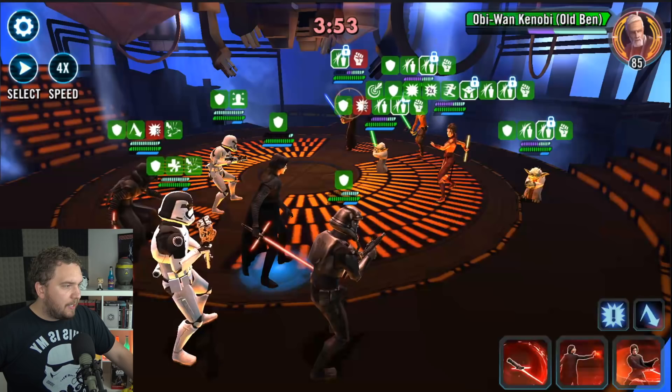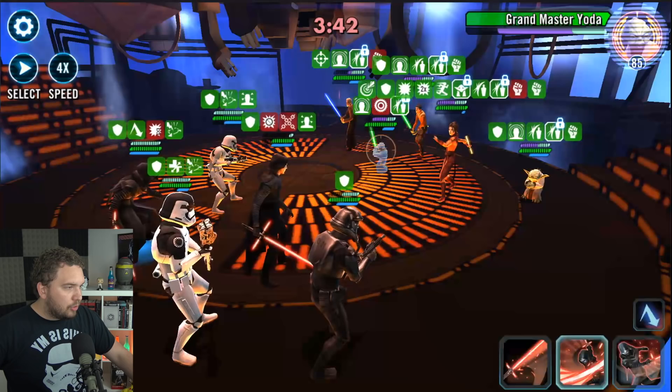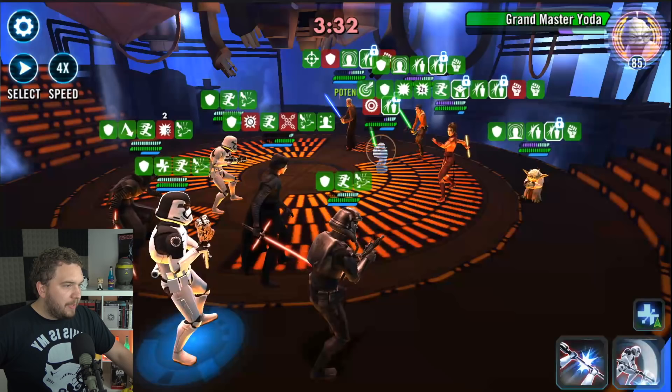I'm going to get a stun on Yoda right here. Let's keep him out of battle for a little bit. Death Panda hopefully gets a turn in a moment. Let's generate some turn meter for our First Order characters. Death Panda should have a big hit in a second. Big hit right here - 39,000 damage! Yoda lost all of his protection.